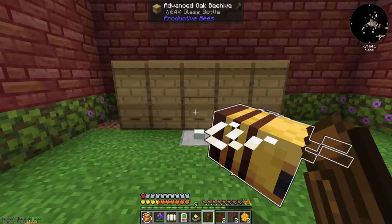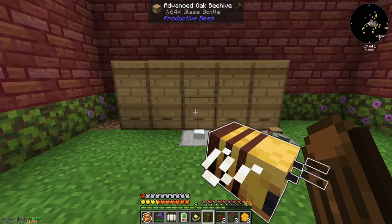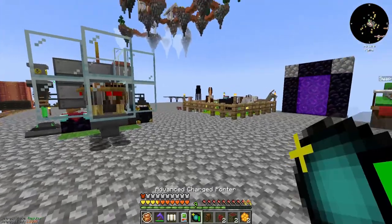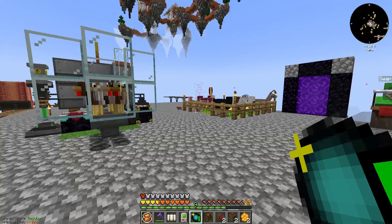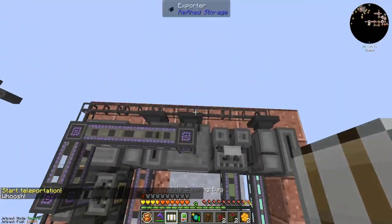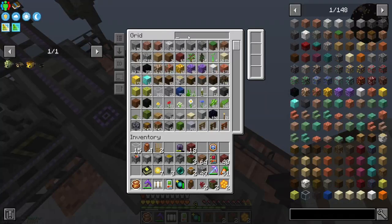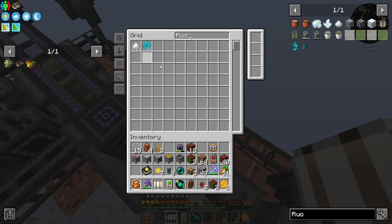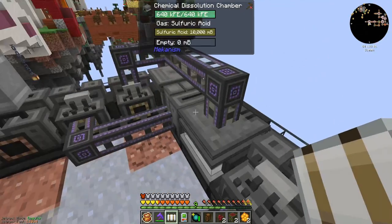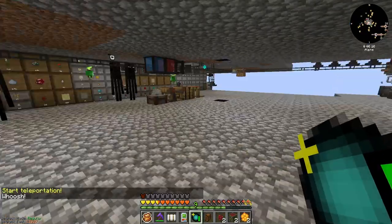We've got a ton of flowerite comb already. There's a 50% chance that it will produce flowerite when centrifuged, so we do need to start doing the centrifuge. I made myself a charged porter because I am sick of flying up here - now we can fly up here. This guy needs to be importing flowerite. I don't have any flowerite in my inventory system right now, which is good because that means any flowerite I've gotten recently has automatically gone out of the system.